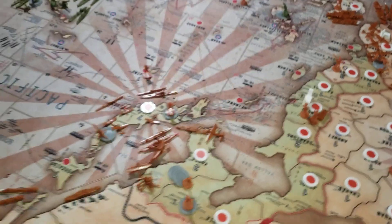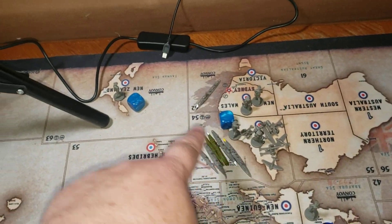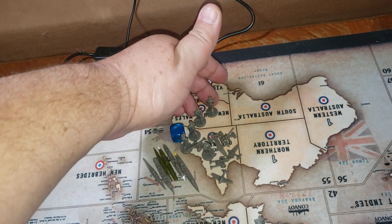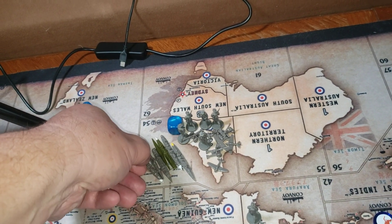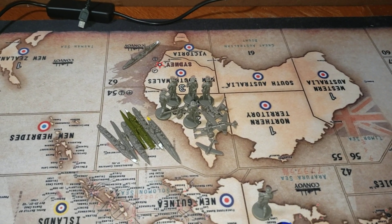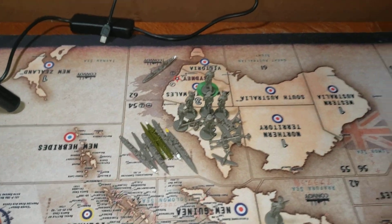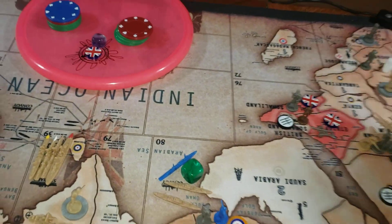1 infantry here is going to hop over, pick up the infantry in New Zealand and bring them home. 2 infantry from New South Wales will move up. Destroyer moves up like so. The destroyer is going to go in zone 62. 4 infantry will go into New South Wales. 2 infantry will go into South Africa.